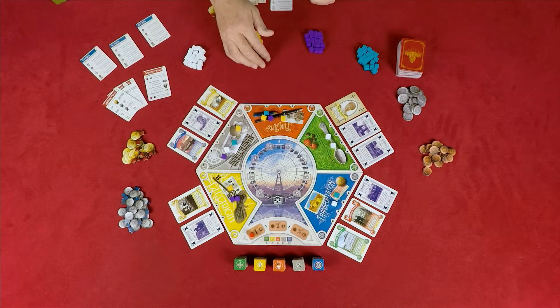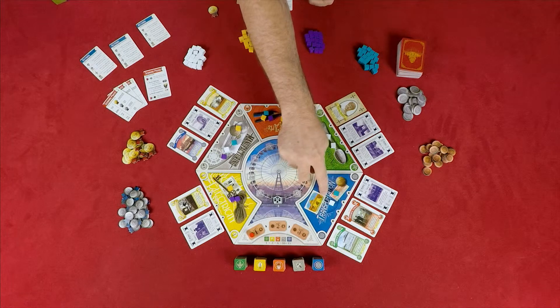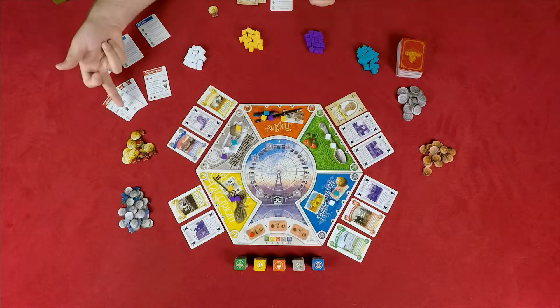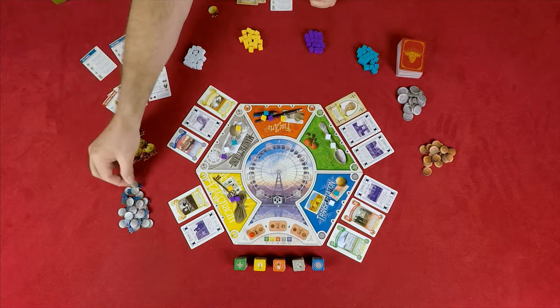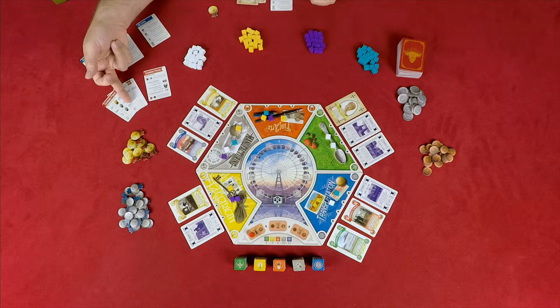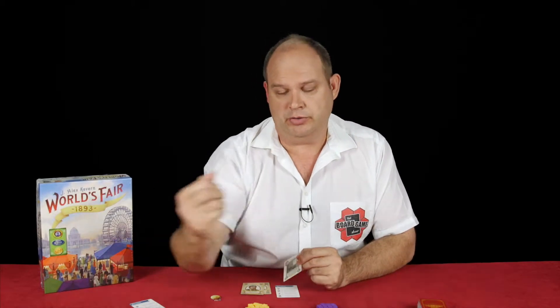If two players tie for first place, you have a tied-first-place situation where each only receives a two-coin medal and can return two exhibits to earn their tokens.